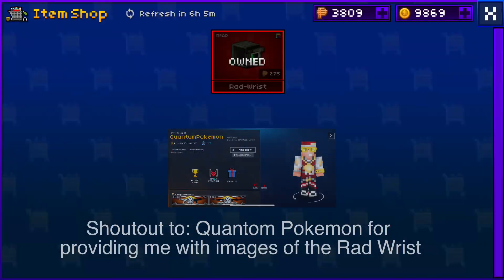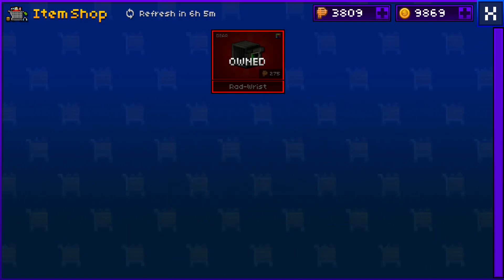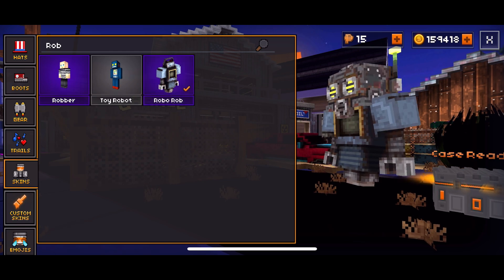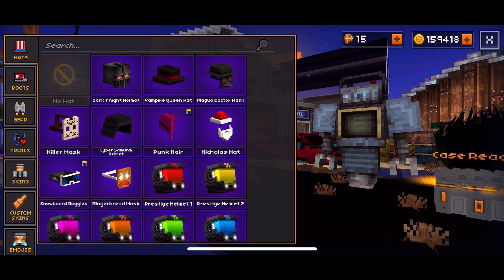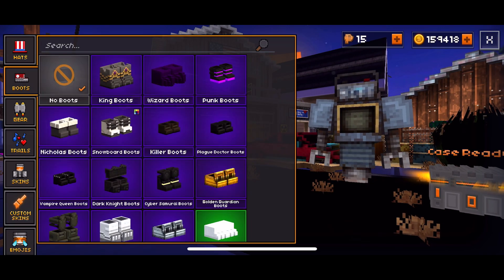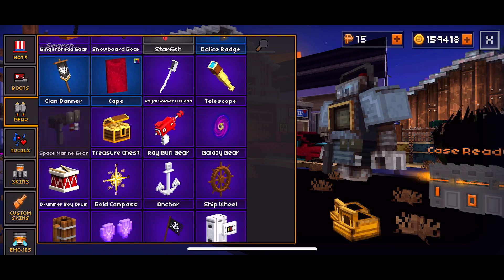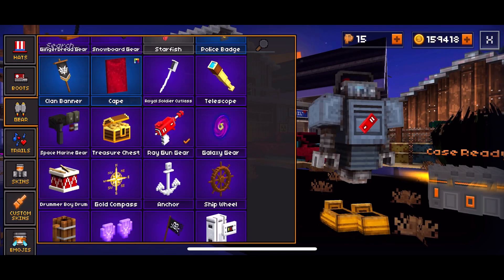They added a watch but I haven't seen it in my item shop yet, so I can't show you — but here's an image. They also added a new character called Robo Rob which costs 475 credits. It's pretty cool. It has an interesting controversial body design that might be awkward to aim with since it has no legs and floats.